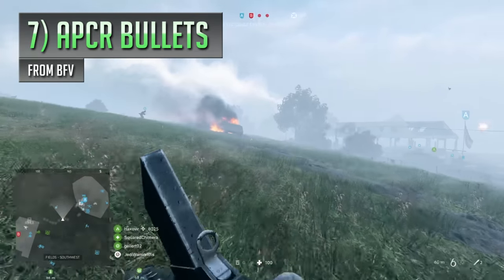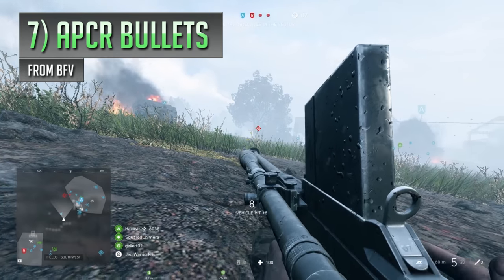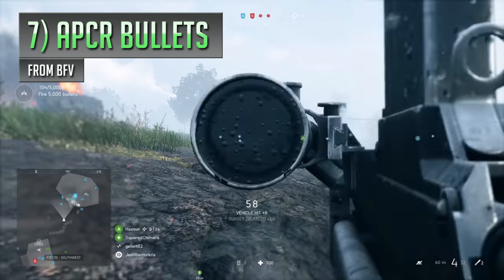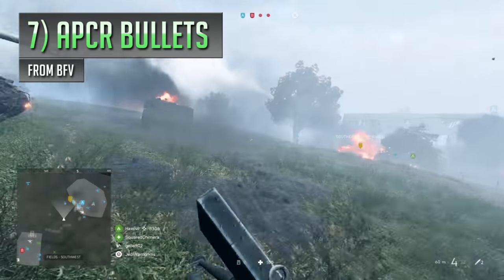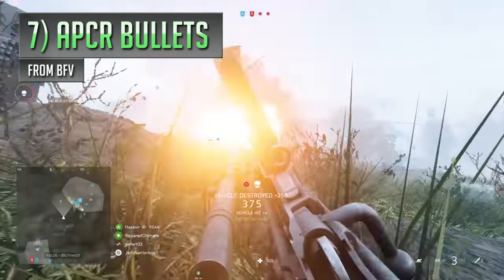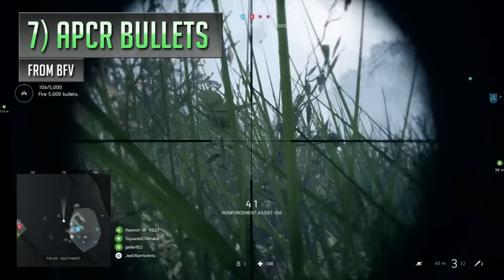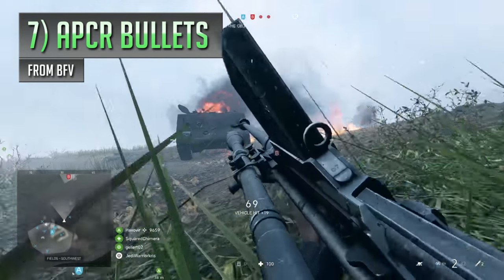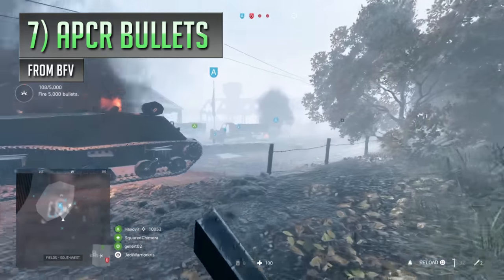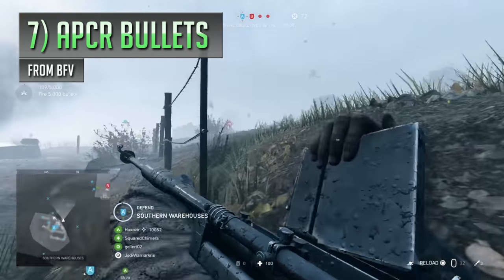Jumping over to Battlefield 5 next with the APCR bullets, which are designed to dish out extra damage towards vehicles and generally give jeeps a really bad time. The APCR rounds are available with the anti-tank rifles like the Boys AT and the Panzerbush, and when we first got to try them out, they literally didn't do anything at all. There was a bug in the game that stopped them from working how they should, pretty much making them useless. But eventually this bug did get fixed, and the APCR bullets now allow those anti-tank rifles to do exactly what they're designed to do. The problem is, because this specialisation got such a bad reputation at the beginning, a lot of people brushed the APCR bullets to one side in favour of high velocity bullets, either ignoring them or simply not knowing that the APCR bullets ever got fixed.